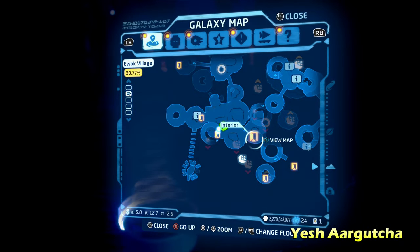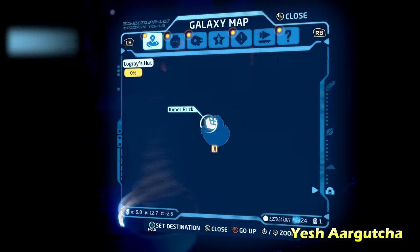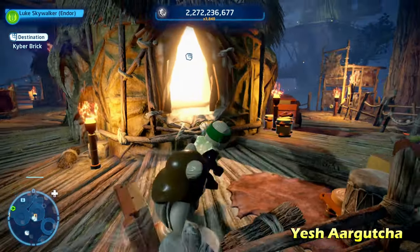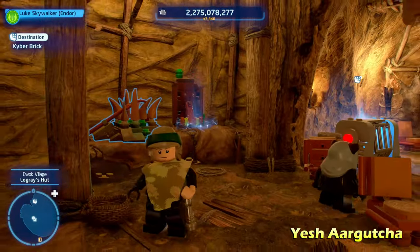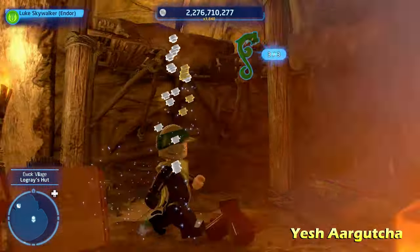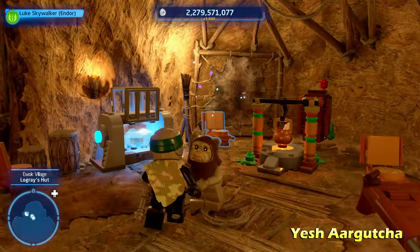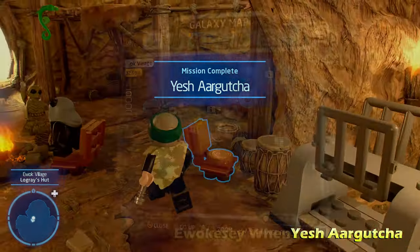Next up we're going to do Yesh or Gotcha — another one of these indoor areas. Once inside, this is kind of a copy-and-paste room they use a lot in this area. All you have to do is pull three switches within about a 15-second time frame. It's very easy to do if you have a Jedi character, because you can pull the switches from a distance. And that's going to be it for Yesh or Gotcha.